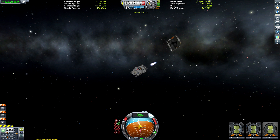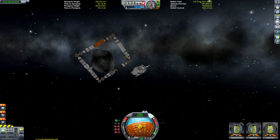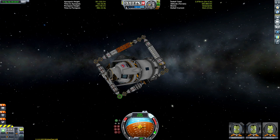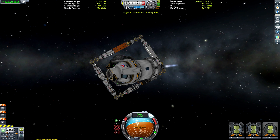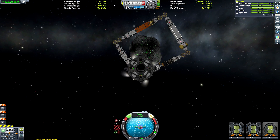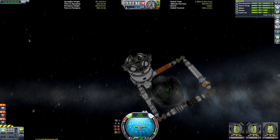Eventually I managed to get to the asteroid station without it being ripped apart by the Kraken. The way I did this was by using the square brackets to quickly switch back and forth between the asteroid station and my spacecraft, and it seemed to make things stop spazzing out. I don't really know why it was glitching — maybe it was the drills inside the asteroid. All I care about is that we managed to get here.